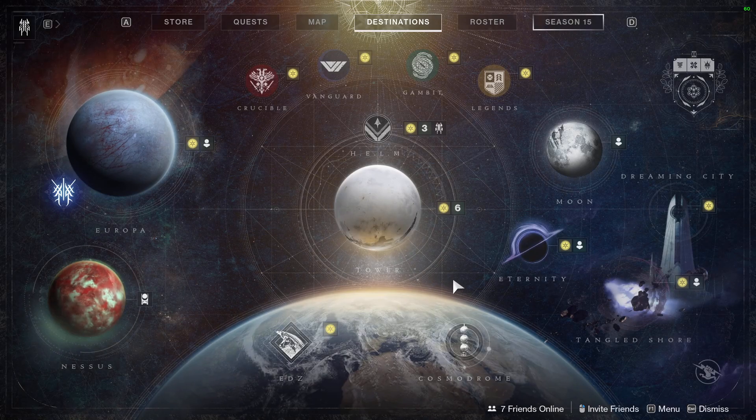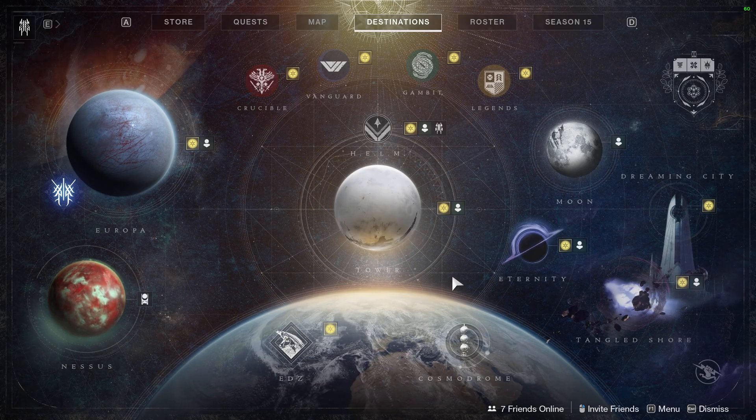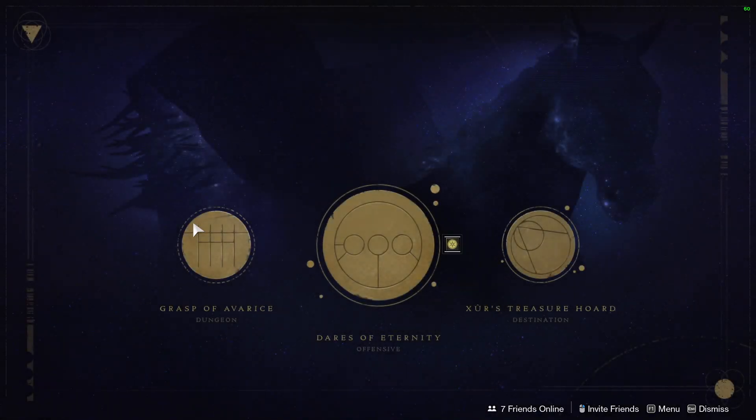Now, the Catalyst. It's a bit different, but nothing too difficult. It requires you to do at least half the dungeon — two encounters — to get the Catalyst. All you need to do is head back into the dungeon.